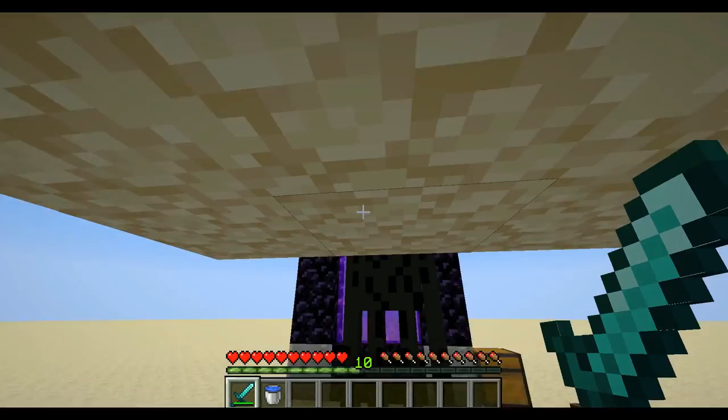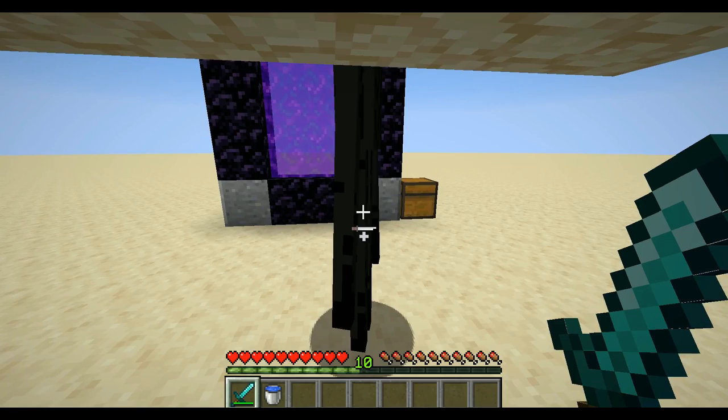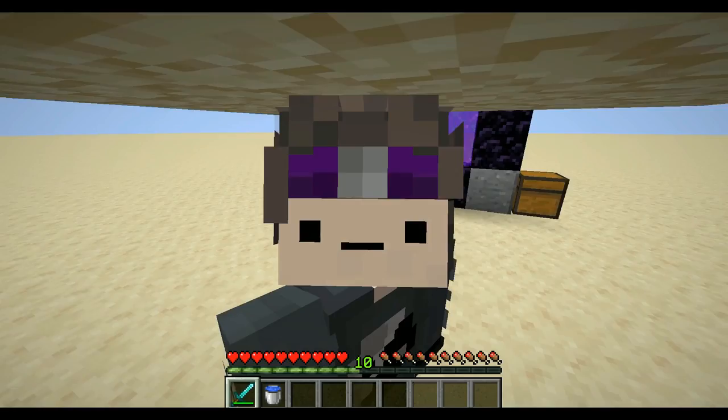A shorter way of killing endermen is to hide under a platform that has a two-block space from the ground. Make sure it's three-by-three or the enderman will attack you through the walls. If you stay there, the enderman will see you but can't hit you, and you can just stab it while it keeps running towards you. This is a very efficient method to gather ender pearls if you're looking to speedrun or do something in the End.